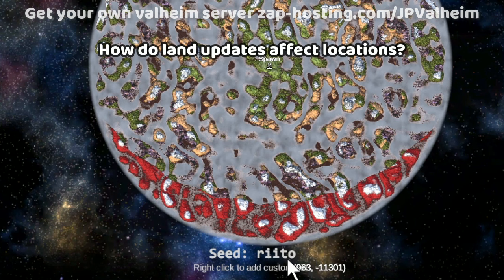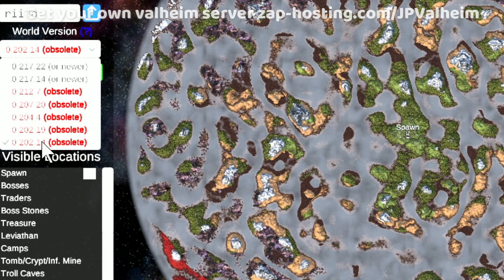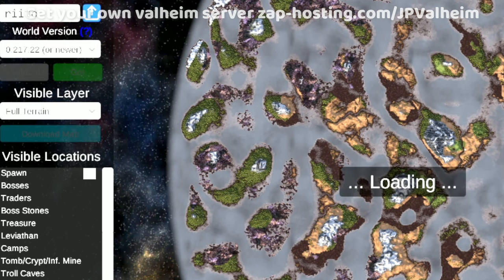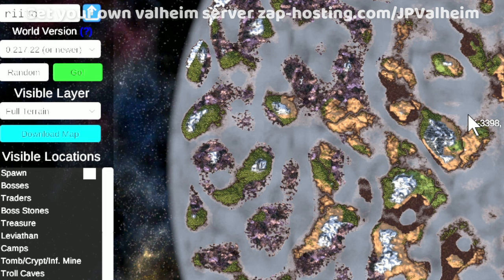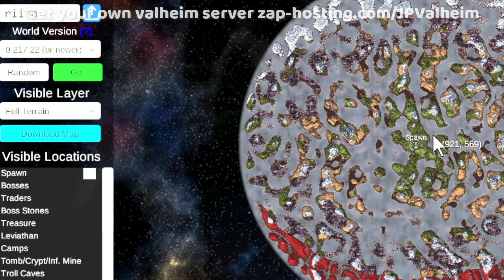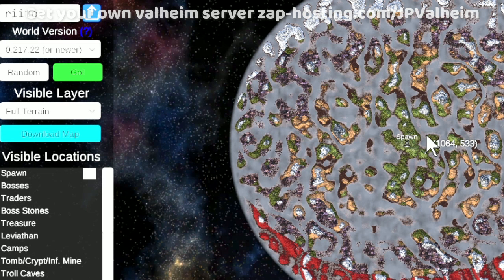It all has to do with the seed. I always play on the seed R-I-I-T-O. You can see here that I'm currently looking at an old version, so let's update it to the newest version of Valheim. Here's the new one — you can see that the terrain generation changed a little bit around the Mistlands, but aside from that everything's in the same place. So if this pattern continues, it means that when they change the Ashlands land generation, you can use the same seed, make a new world, and most of the terrain will be the same.